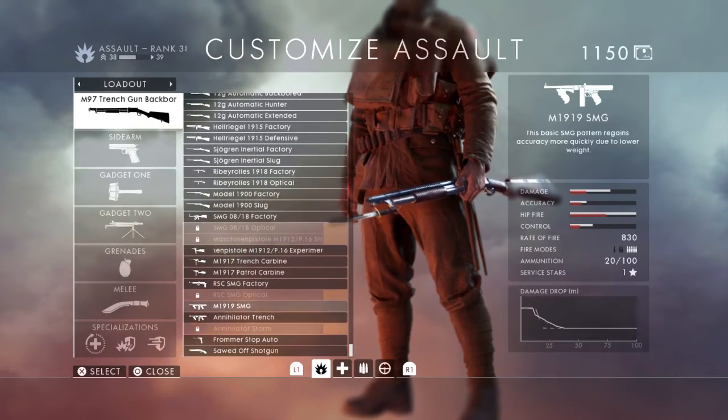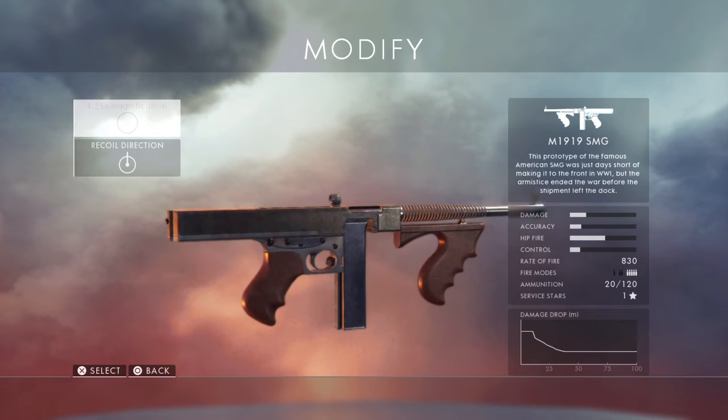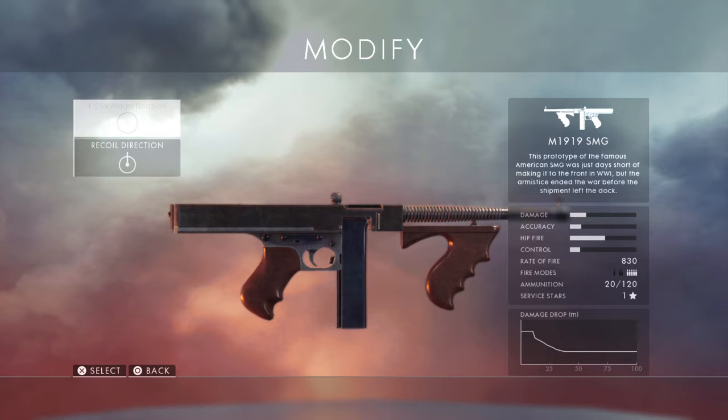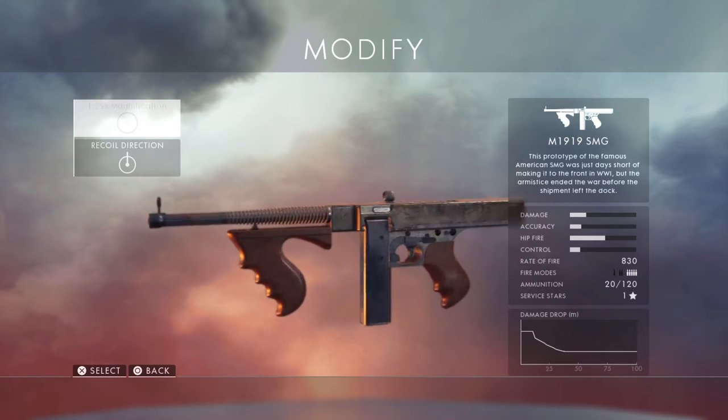I wanted to pay attention to the 1919 Thompson. This is gonna be closer to the variant we're gonna see in Battlefield V — this beauty. It's gonna have an extended stock. We've seen this variant in the gameplay trailer. It's just gonna feature the smooth grip, and we've seen the vertical foregrip like we've got here. We're also gonna have the stock. I didn't see any drums — I don't know if we'll be able to go full Chicago typewriter or not, but we'll see.